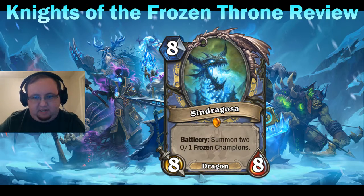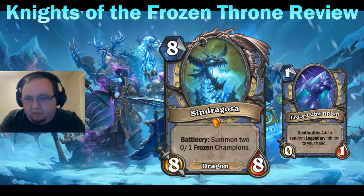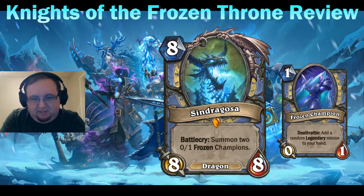Mages also get their legendary: Syndragosa — an eight mana eight-eight dragon. Mage doesn't currently have any dragons, so if you're playing a dragon Mage deck with a two-mana minion that discovers a dragon, and since class cards get a higher occurrence bonus in discoveries, you're going to discover Syndragosa a lot since it's currently the only dragon in Mage. Its battlecry summons two zero-one Frozen Champions with a deathrattle: add a random legendary minion to your hand.